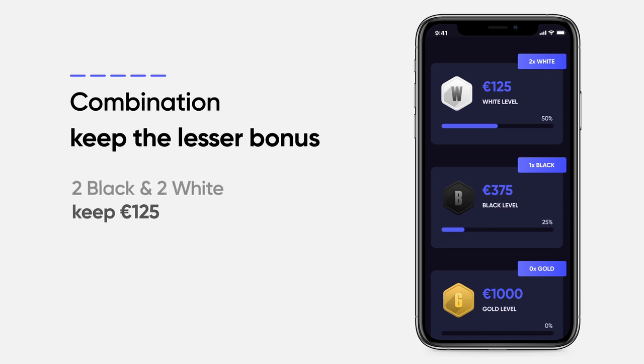If there is a combination of packages, for example 2 black and 2 white, the lesser bonus — in this case 125 euro — will be what you are qualified to keep.